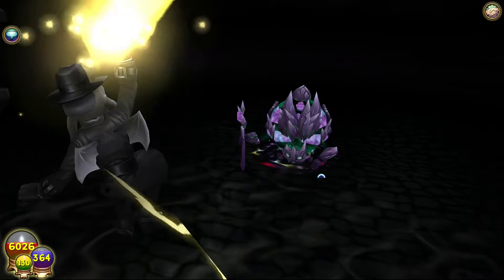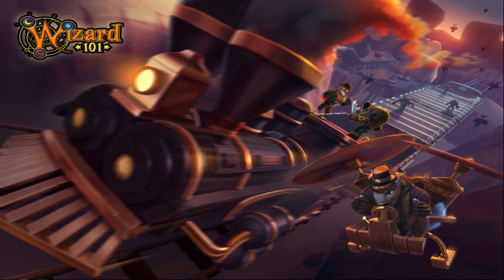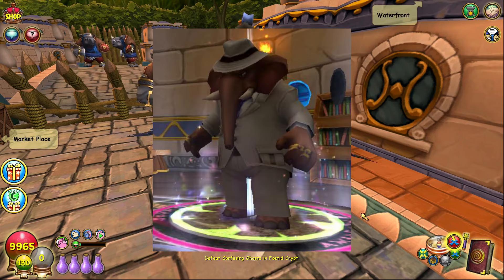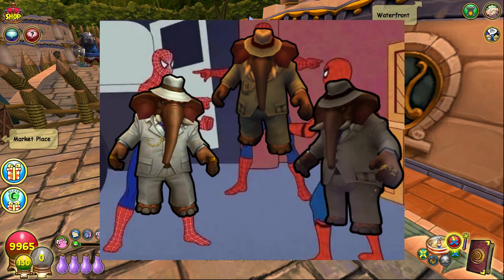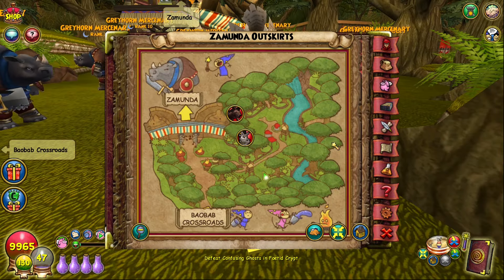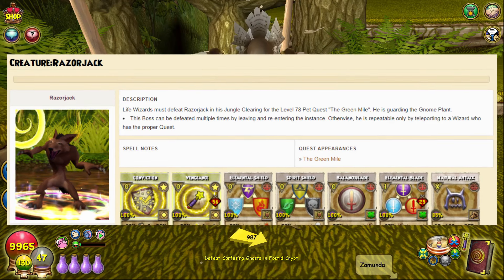Finally, there are some bosses I want to include for sake of completeness, but they're not the most viable options. Some bosses are part of specific school quests — like spell quests or pet quests — that are only accessible during that quest and cannot be repeated. KI decided that some of these bosses should have a chance to drop stone keys, which is the worst dice roll ever if you don't get what you want, because that was your only chance. In Zephyria, there are two such bosses: Idris Beasttaker, found in Stonetown and accessible to myth wizards during their level 78 pet quest Eyes of the Dragon, and Razorjack, found in the Zamunda outskirts, which functions similarly for life wizards during their level 78 pet quest The Green Mile. As long as the quest hasn't been turned in, you can keep farming Razorjack, and apparently other wizards might be able to teleport into the fight by TPing to the life wizard with the quest.